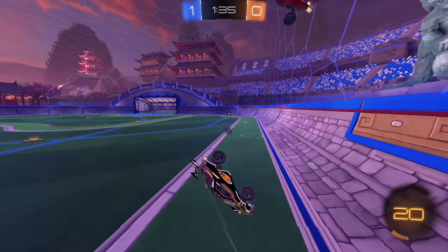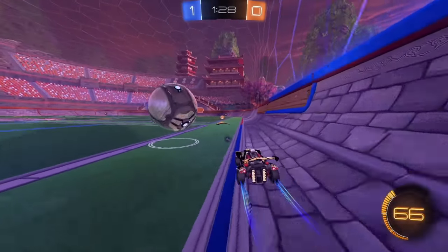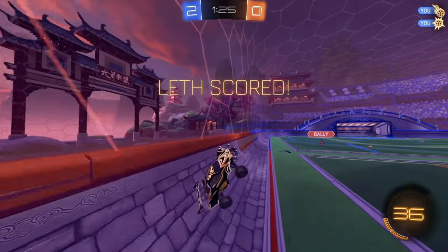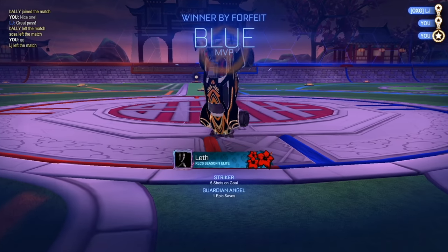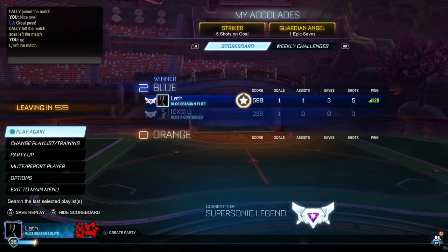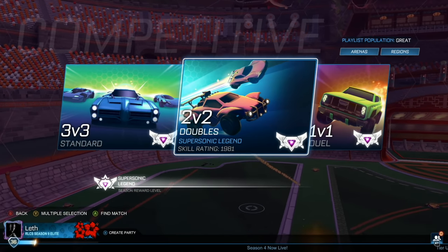Good 50-50 from Sosa. Get the bump. Wait for Bally to go in and challenge. Should be fast enough — do a little quick chip shot. I saw Sosa go for the corner so I had a little bit more time on my lead up. The forfeit — it wasn't a free win at all. Bally's actually pretty solid, he seems to be going up in points. I don't have my MMR on right now, but if I go to the queue menu I'm at 1981. At the beginning I think it was 1974, so we got a few points.